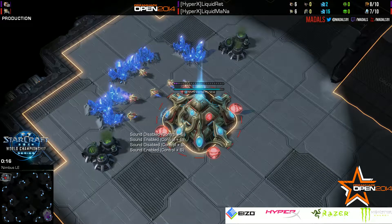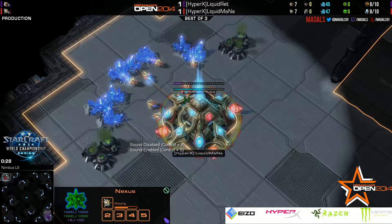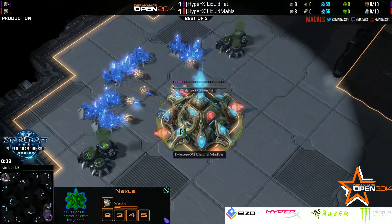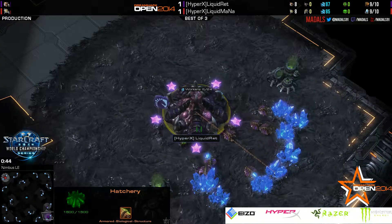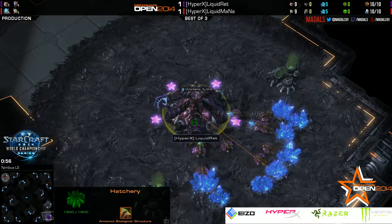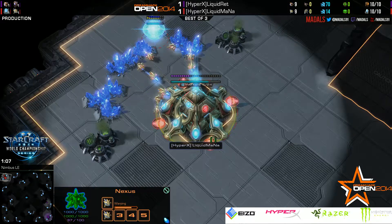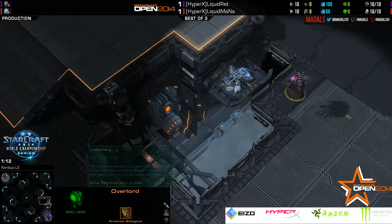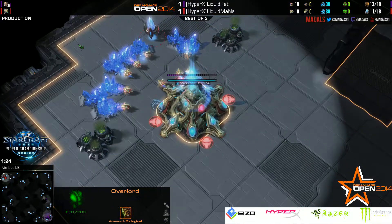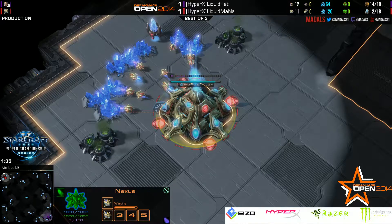Game number three of this best-of-three — this is DreamHack Valencia 2014. Spawning to the top left-hand position representing Liquid HyperX, we have the Red Protoss player MaNa, and his opponent down to the lower right, the purple Zerg representing Liquid HyperX, it is Ret. Ret won game one with a Roach-Ling all-in; MaNa won game two with a cannon rush, delaying Ret's natural and third base so long that any transition was nigh on impossible to hold. So both players went for very aggressive openings — what's going to happen in game three? Is this where we get the massively long three-hour Swarm Host game? Who knows.